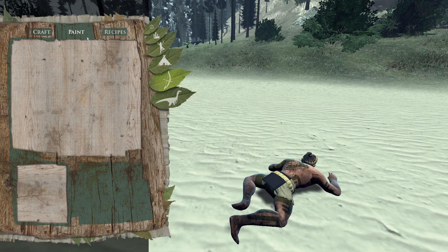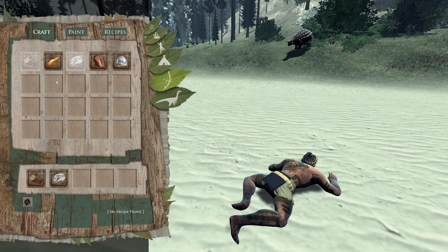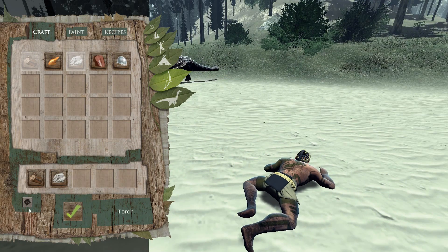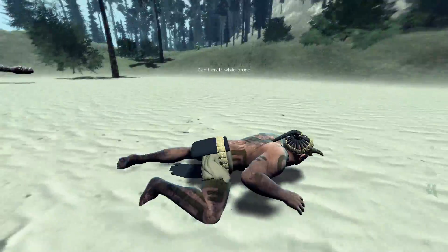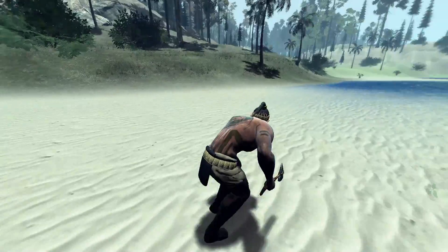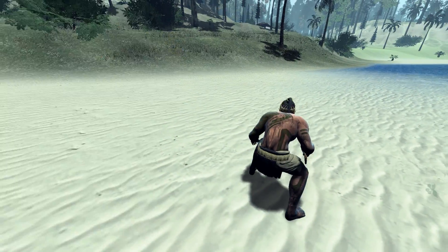We are here to make a trap. We're going to start with the arrow trap, so we need two wood and one tree sap. Let's craft it. There's things everywhere — there's never this many dinosaurs in this game. I've never seen this many dinosaurs, especially at the beach. The beach is always, you know, dead.